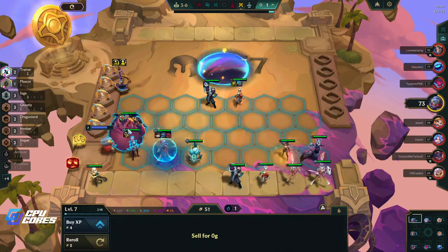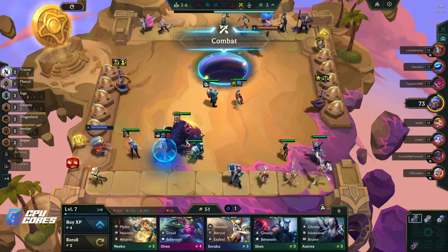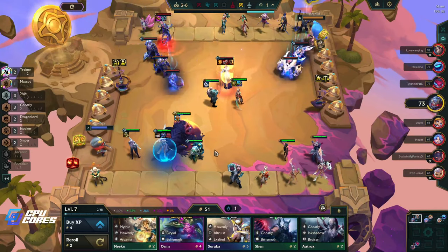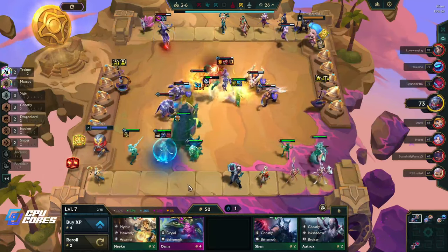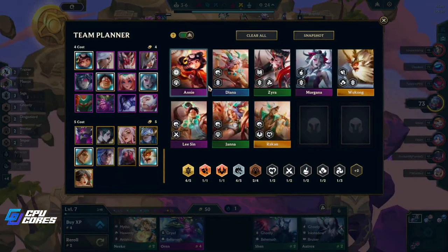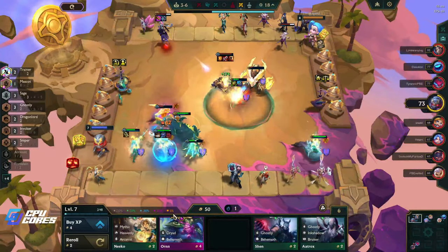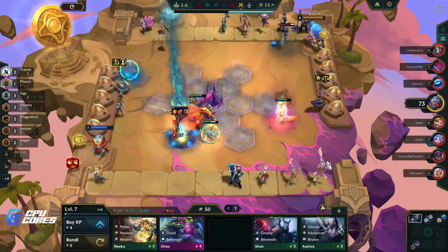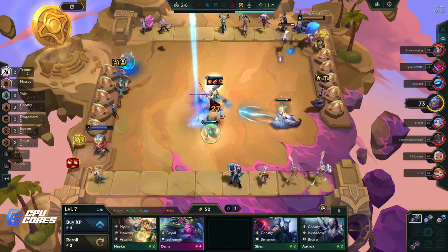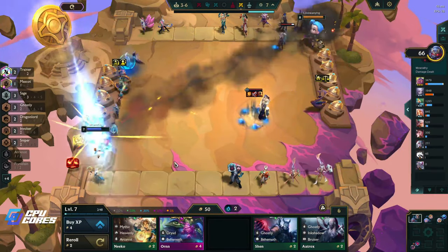I think we have to go like this, because we want Nomzy to get the bonus from these three units. We don't want her to get the bonus from any of these units because these are the three-stars. So I think that's what we want. We want to roll three-costs now because we're looking for Diana, Annie, Lee Sin, Morgana, and Wukong.